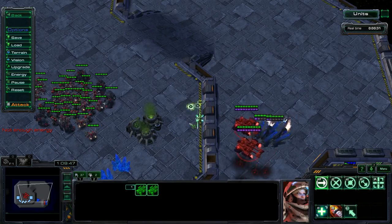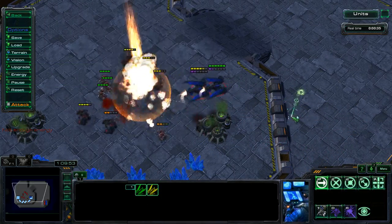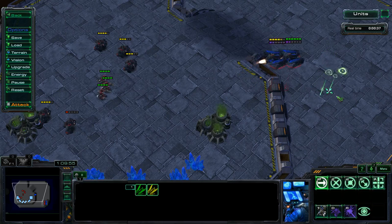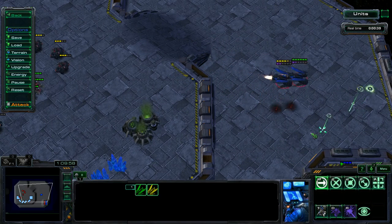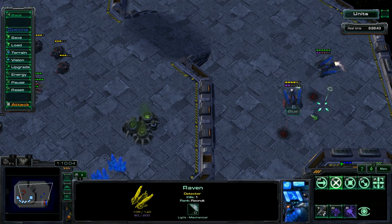He's going to latch two Seeker Missiles onto each of my medevacs here, and then boost them right over the Terran army. And right where they die, you see everything can go down. And if you want to make sure he can never micro away from those Seekers, maybe he's really good about paying attention to it — that's something you can use.